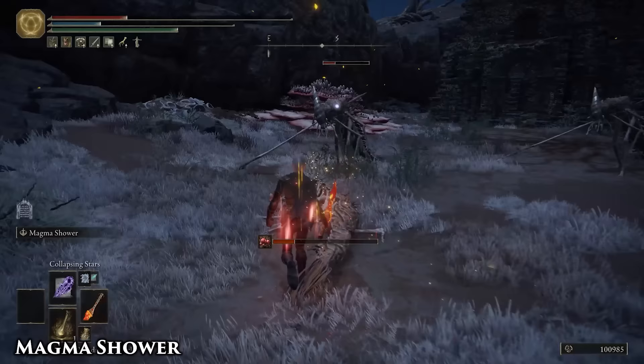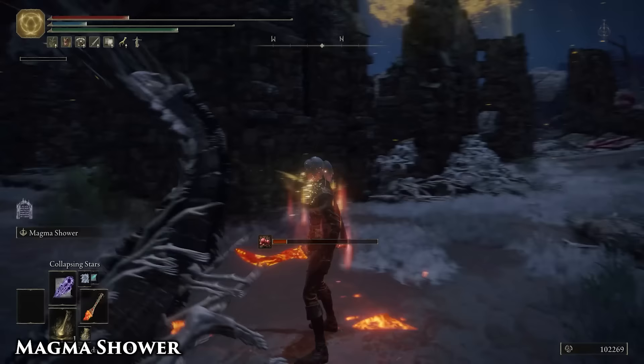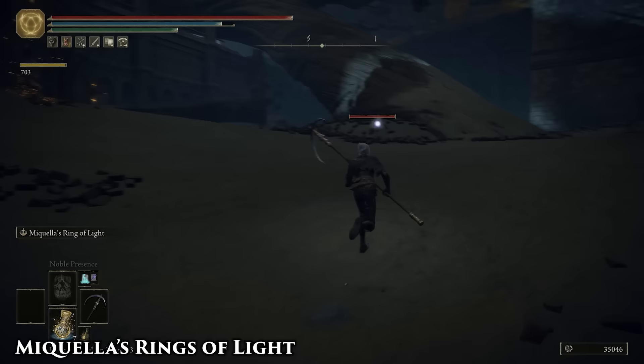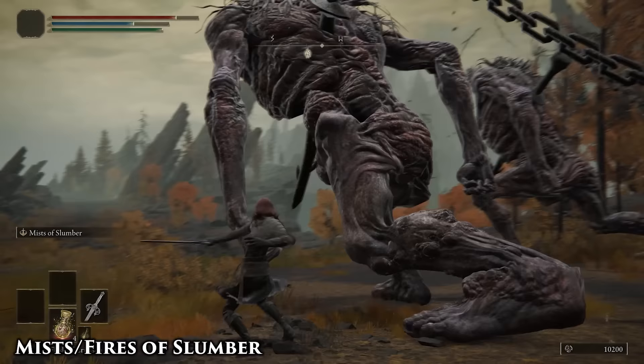The Magma doesn't linger for long, but it does prevent surprise flanks from small enemies like dogs, because the Magma will likely stun anything that steps in it. Great in open areas, but in Catacombs and Caves you're just gonna spend most of your time flinging them into walls, which sucks because they're really good against Skeletons.